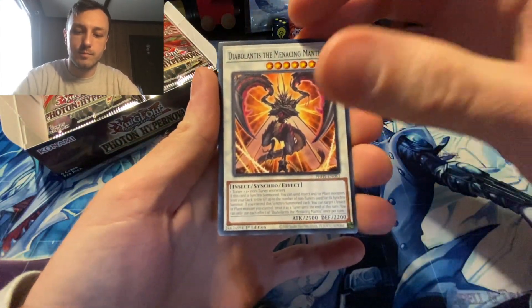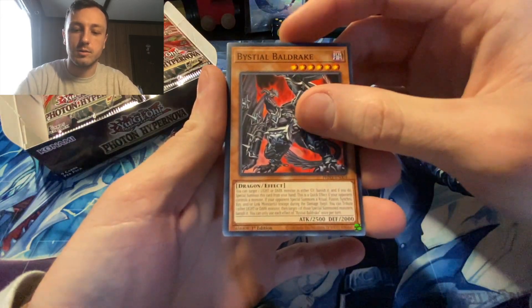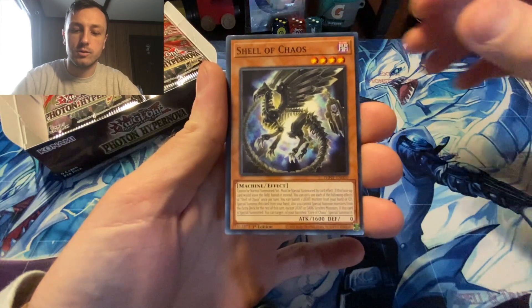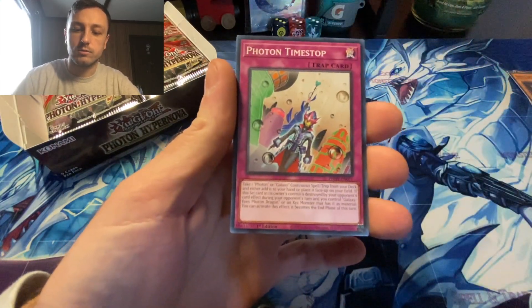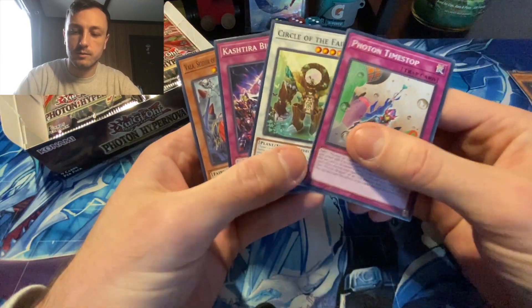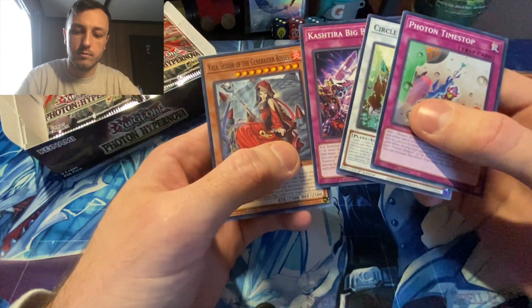Giant Ball Game, the Menacing Mantis, Bistial Baldrake, Shell of Chaos, and Chaos Witch for our first Super. Photon, Time Stop, Circle of the Fairies, Keshtirah, Big Bang, and Vela.